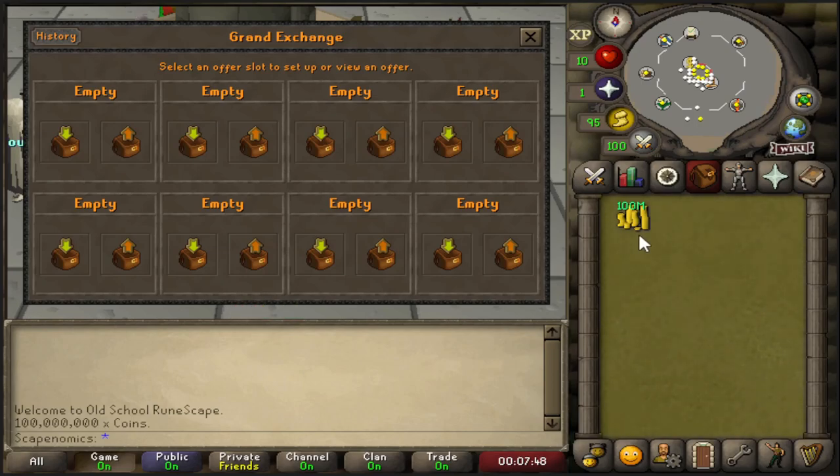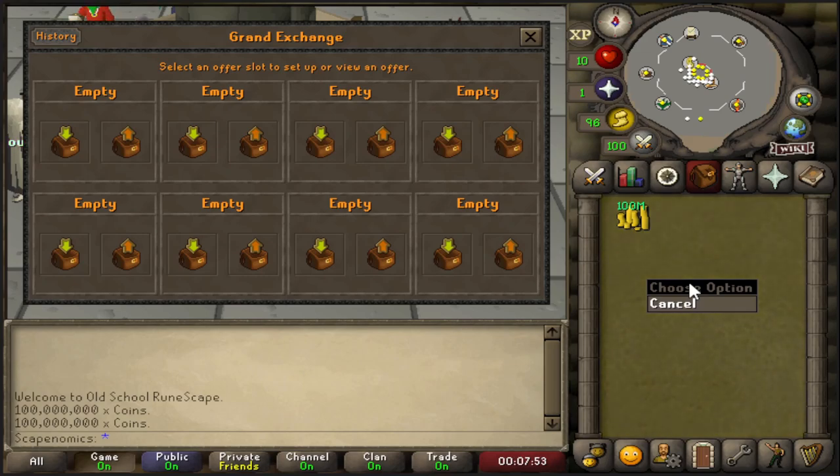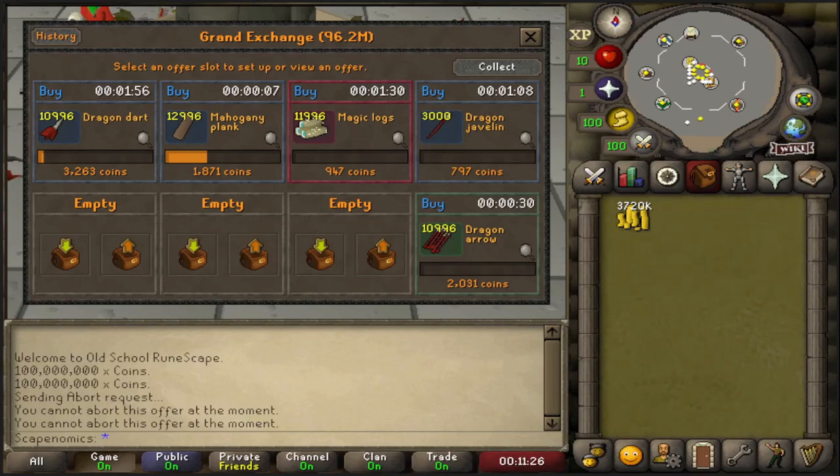Here we are at the Grand Exchange with 100 mil in our inventory. I'm so excited to get this series started and show you guys some of my flipping strategies that I use for smaller cash stacks and how they actually grow into a larger cash stack over time. We're going to start off today with an active flipping session. I've just been flipping a lot of high volume items, specifically things that I know have been doing well over the past few days.